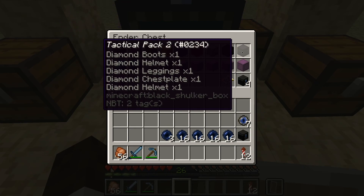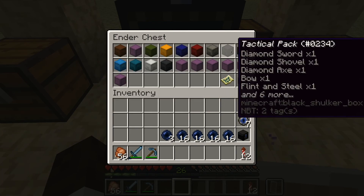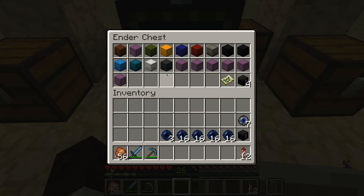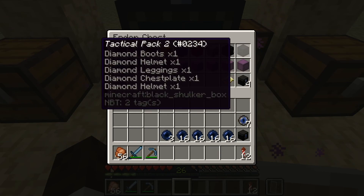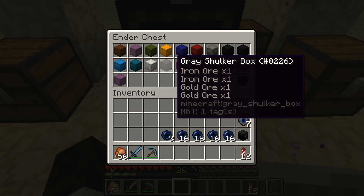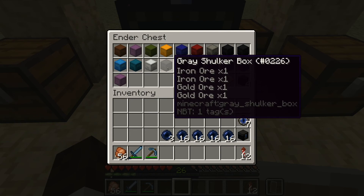We now possess a second tactical pack that we can store all of our armor within. And then in the first tactical pack is where we can store all of our tools and weapons. Now, you may notice that we have this gray shulker box right here — it may be a little hard to tell the difference, but if you squint your eyes and look really closely, you'll see that it's a slightly different color. This is where I'll be storing my ores. So when I go mining, I can just prop them in right there, and then when I smelt them to gather the minerals from within, I can place them within the same shulker box.